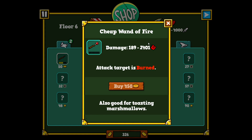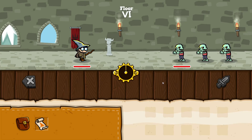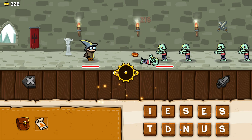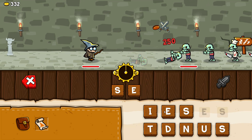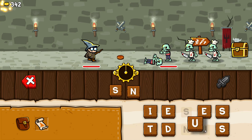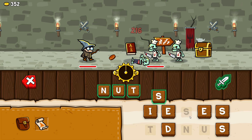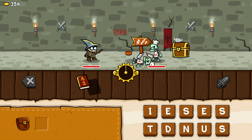Look — a new weapon! The Cheap Wand of Fire makes targets burn. I made 'tie,' 'nude,' 'nudes,' 'smut,' 'nuts' and the plural. I got an item — I used the scroll, the 'tourist dictionary' that finds a random five-to-six-letter word. That should help — at least 500 damage from a five-to-six-letter word.